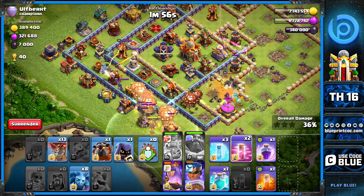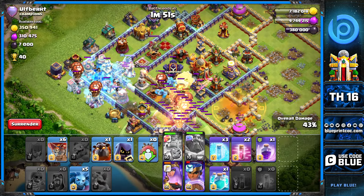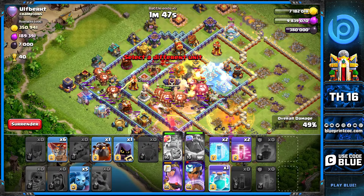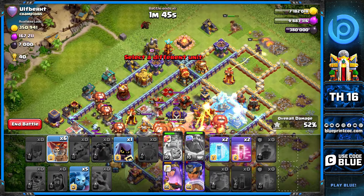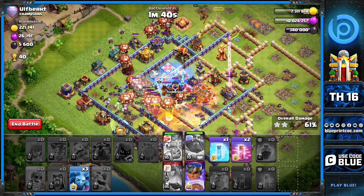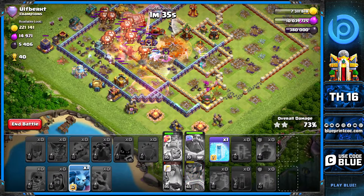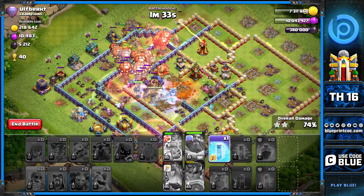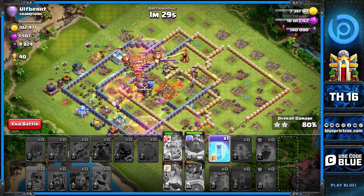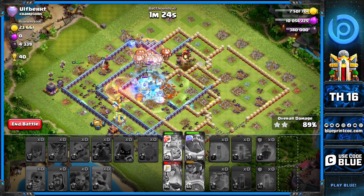Add more loons once the ice hound reaches the other area. The warden ability gives you those extra seconds to shift focus — poison for the CC, freeze for the back end, rage in the core. It's all about multitasking: using spells on areas with splash damage, haste on areas with more loons, and the champion still working around the base picking off defenses.